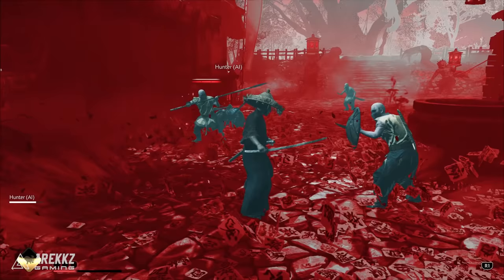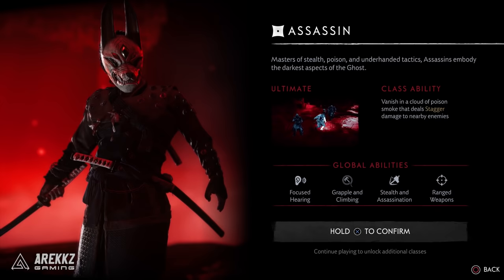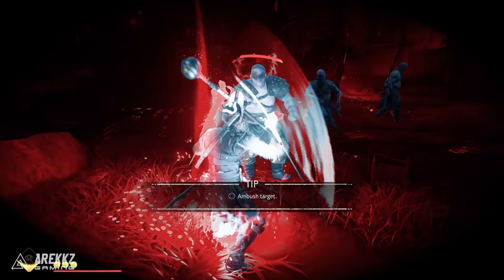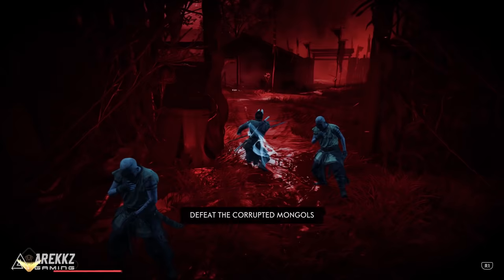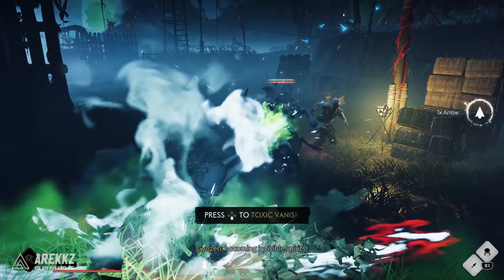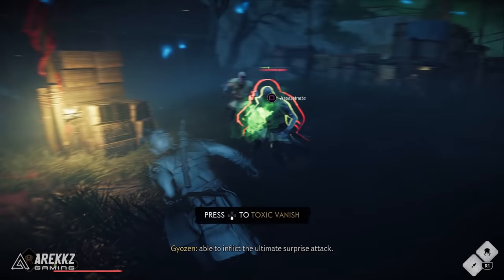Finally you have the assassin — this class needs no introduction, it is the true ghost of the pack. Specialising in stealth, their ultimate will see you go invisible allowing you to perform takedowns on groups of enemies, and your class ability will see you vanish into a cloud of poison smoke dealing stagger damage to nearby enemies. You begin Legends by choosing a single class, but as you progress you'll be able to unlock them all and swap between them as you please.